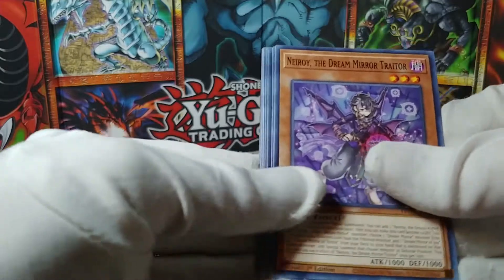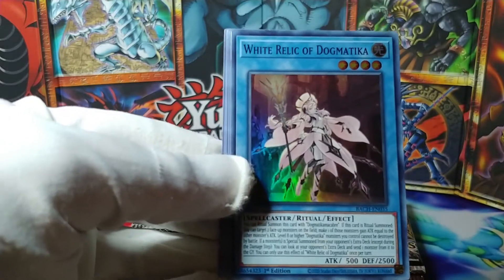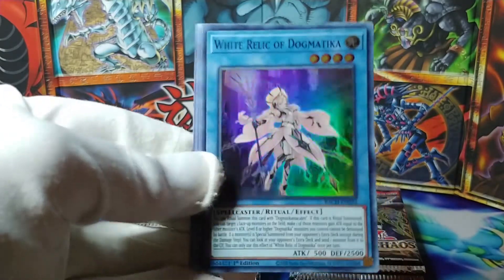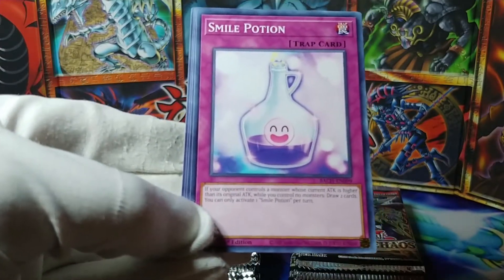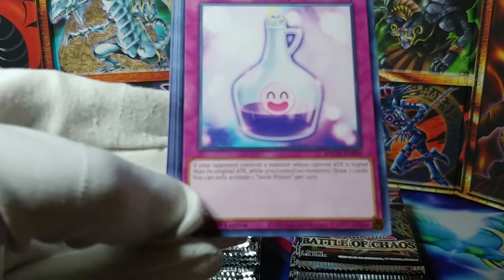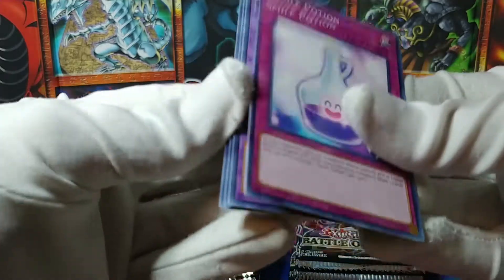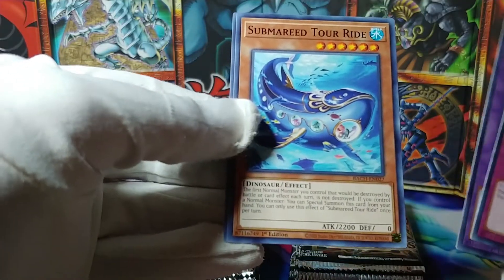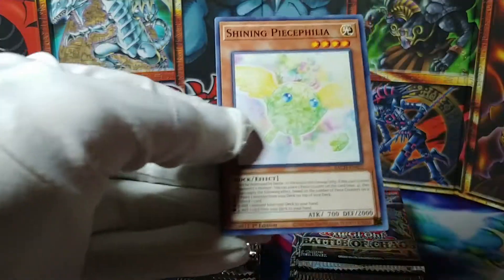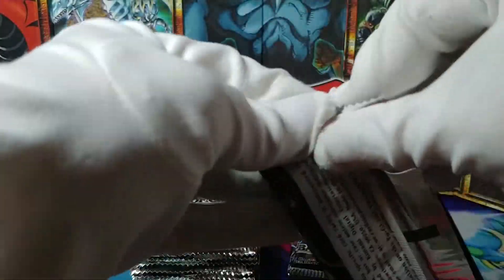I gotta pick up the pace here. Neeroy, Epsilon, Kaiza — these are all duplicates now. White Relic of Dogmatica — more Dogmatica stuff. Smile Potion: if your opponent controls a monster whose current attack is higher than its original attack while you control no monsters, draw two cards. The Great Double Casted Caster. Submarine Tour Ride. And Shining Peacefilia. A lot of new stuff in that one — I'll give them that much, interesting looking cards.